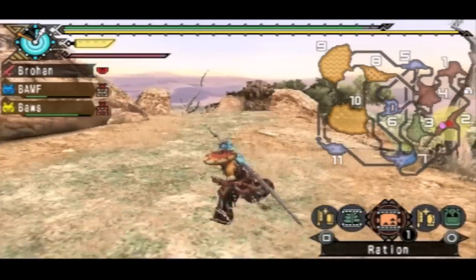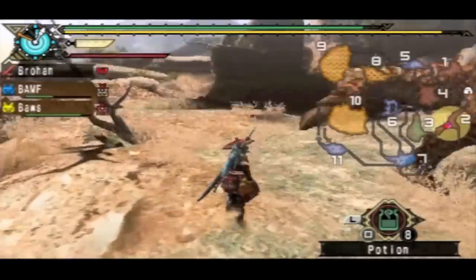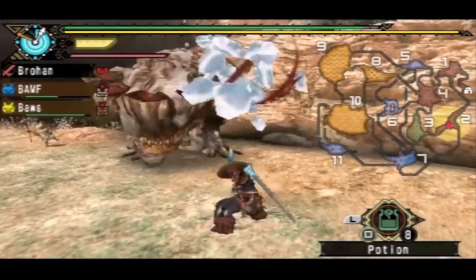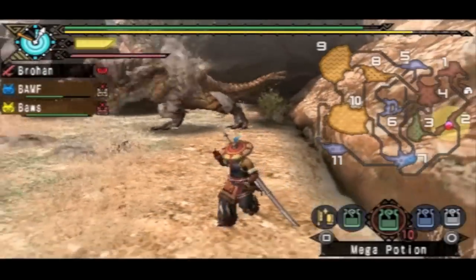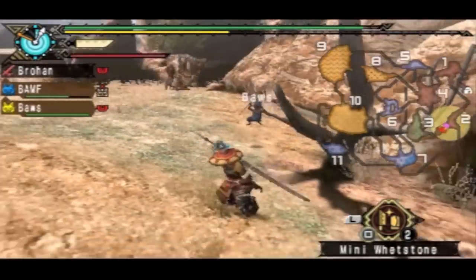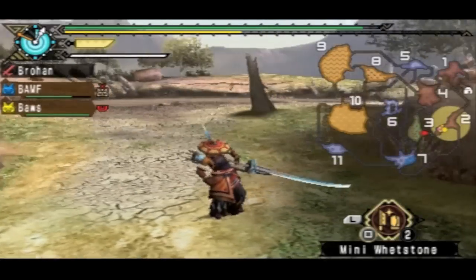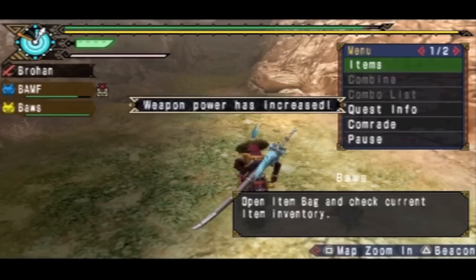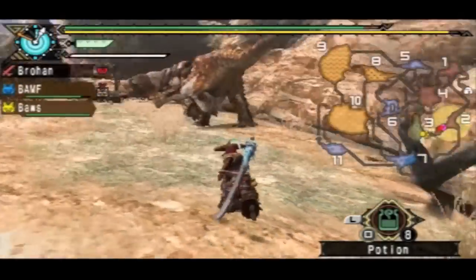I'm kind of waiting for him to charge at me — come at me Baroth. And get in my tail hits. I need to sharpen. I'll leave the area very quickly because I need to be more time efficient — I can't get hits in if I'm not sharpened. It just keeps bouncing off. Now I have green sharpness so I can pretty much go through everything here.